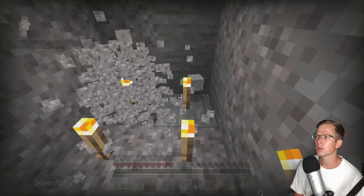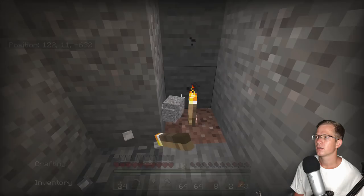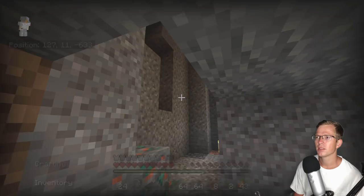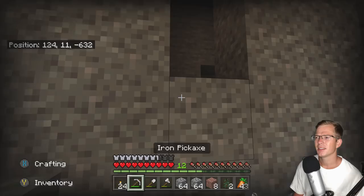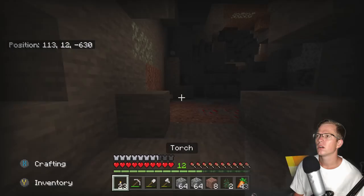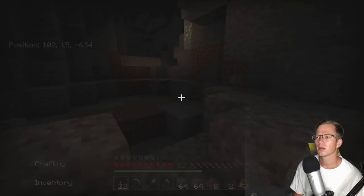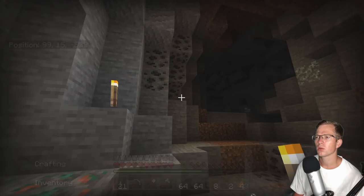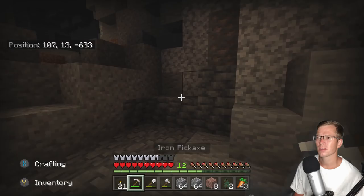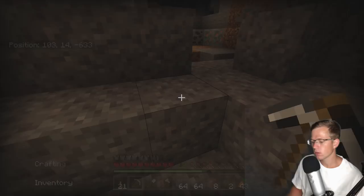Yeah, that's some good stuff right there. Gravel, man — this is literally the worst block ever made. How do I even get there? This must have been it. Is this the cave that we saw? Yeah, I think this is it. It looks like I've been here before, maybe. Either that or a creeper exploded, or maybe there was a massive amount of gravel behind that wall that got triggered somehow. I have no idea.